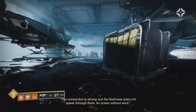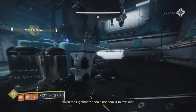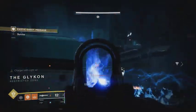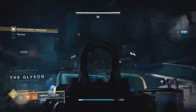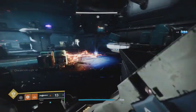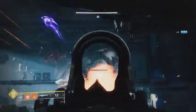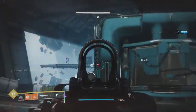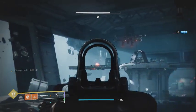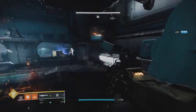When you get to the Halo-inspired room, stay towards the back and take care of everything besides the abominations. Once everything is killed, start on one of the abominations. Adds will soon spawn, so make sure you back up or else you may get surrounded fast. Don't underestimate the abominations — those things hit hard with their arc attacks, so if you get hit make sure you stay behind cover.